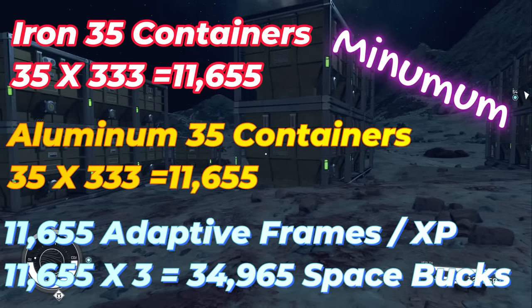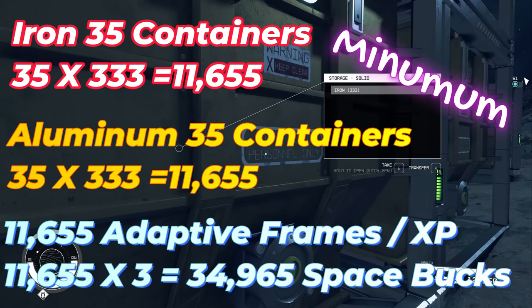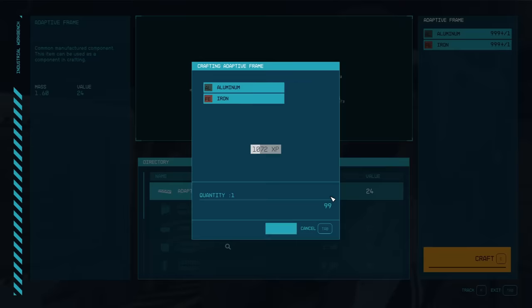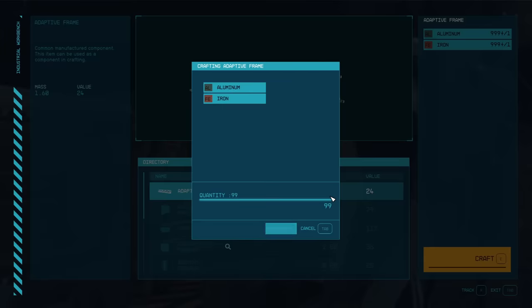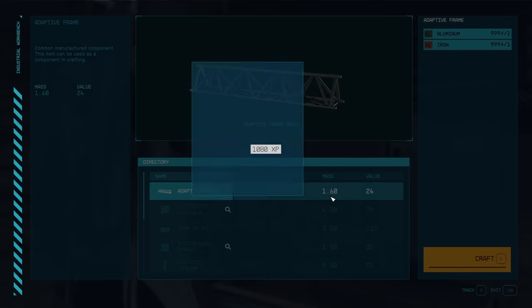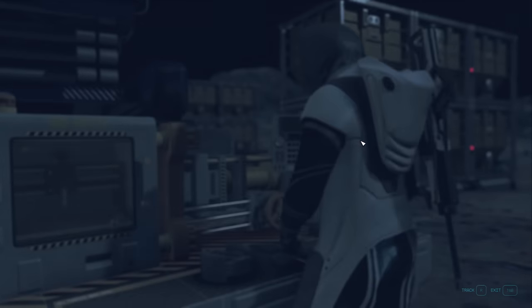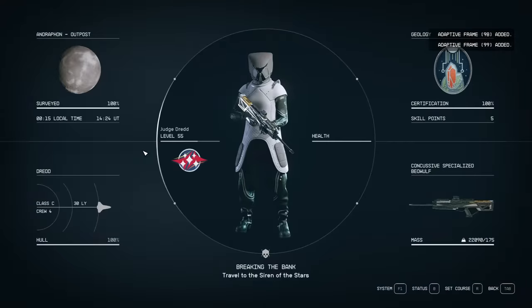You have 7 containers per operation, with 5 extractors on each side — that's 35 storage containers dedicated to iron and 35 dedicated to aluminum. Each carries roughly 333 units on the smaller size; if you upgrade to higher-capacity containers or place more, the numbers jump high. 100 adaptive frames crafted equals roughly 100 XP — a one-to-one relationship. This comes to 11,655 experience, about what to expect. It took me about 3 minutes and netted about 5 levels, which is significant at level 55.